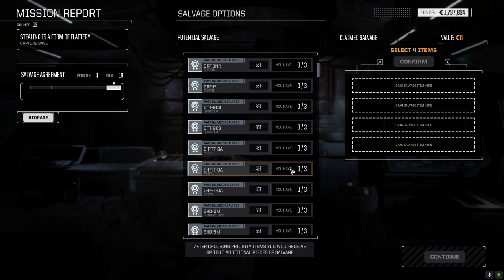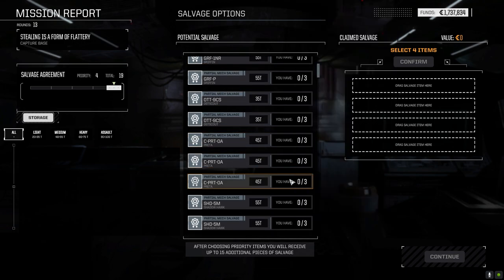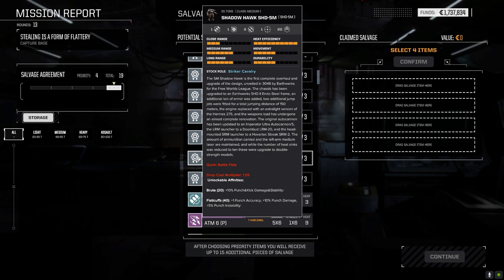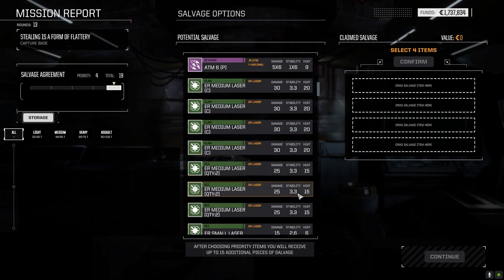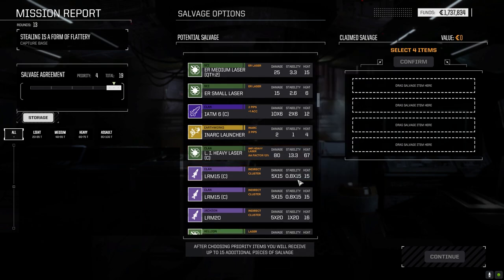There's another full Avatar - I want to see what's in salvage. No full Crusader. The Preta was 45 tons. Shadow Hawk parts - it's a full 5M. What does it have? Endo frame, extra light Hermes 275 engine, Doom Button LRM 20, streak SRM launcher - not too bad. A lot of clan ER mediums, large improved heavy laser, clan LRM 15s.